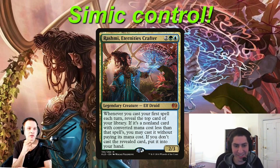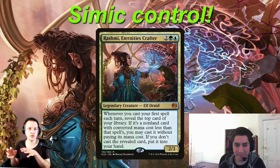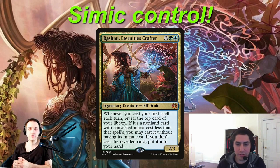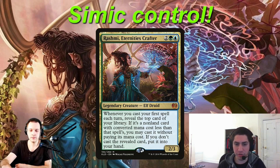This is an interesting commander. Whenever you cast your first spell each turn, reveal the top card of your library. If it's a non-land card with converted mana cost less than that spell, you may cast it without paying its mana cost. If you don't cast the revealed card, put it into your hand. Is there anything here on how you're building your deck because of this specific ability? The most important part is that we're drawing an extra card each turn, and it's not just your turn. You want to be casting one spell on as many people's turns as you can to draw the max amount of cards per turn cycle. Getting to cast it for free is just an added bonus.